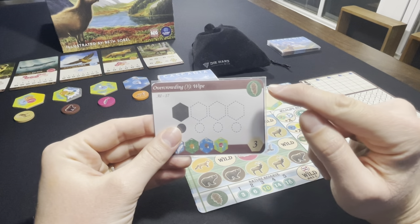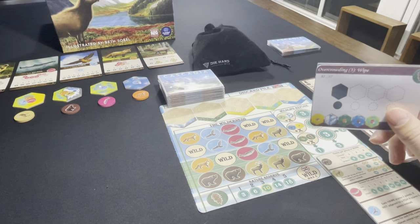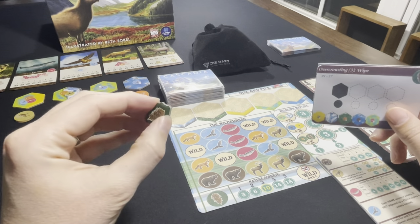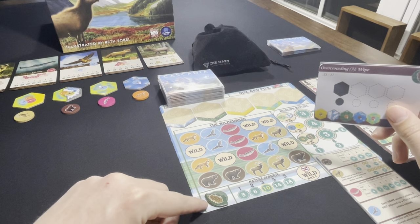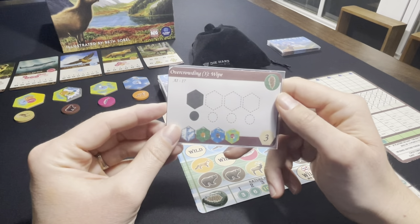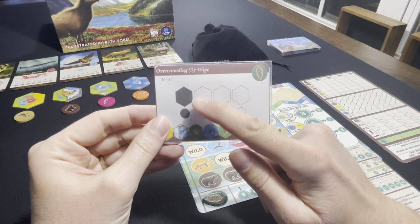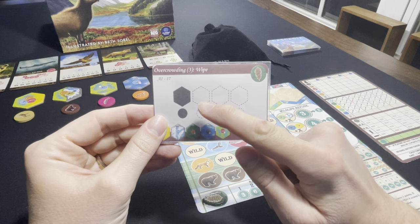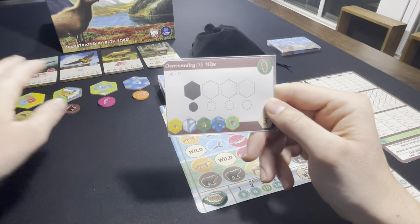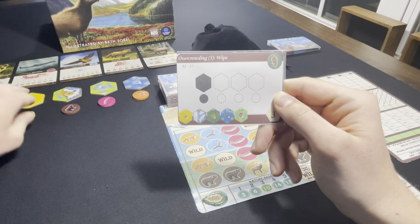The next thing you need to check on the AI card is whether there is a nature token. If there is, you simply take one from the supply and place it in its nature token spot on the AI board — there's a chance it could use those later in the game. Then you're going to select for the AI whatever is shaded. In this case, it's going to take this column because that is what's shaded on its card.